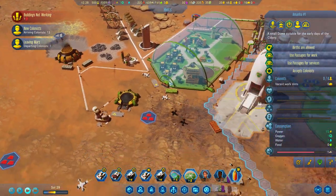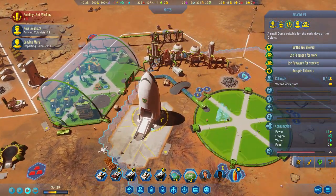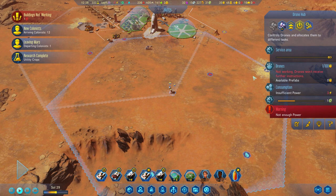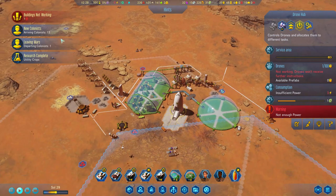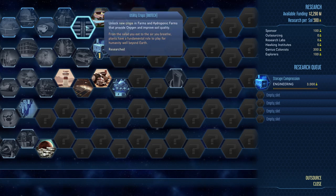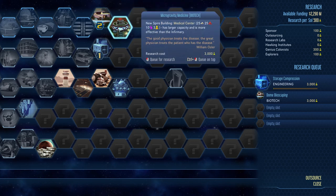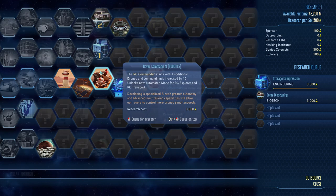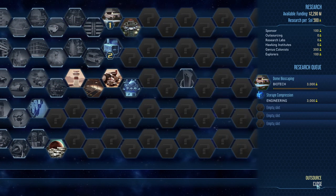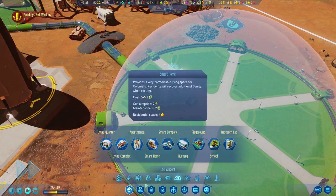Still minus two on power, slightly annoying. Oh, there are the shuttles — they're working! They're going back in, excellent. We do have one more shuttle hub to place up here. Research options: utility crops unlock new crops in farms and hydroponic farms providing oxygen and improving soil quality. Also dome bioscaping improves comfort for residents in basic domes, micro domes, and barrel domes — yes, let's do that one. We'll put storage compression back underneath to do first.